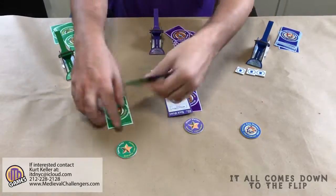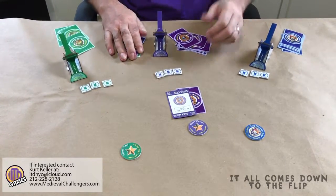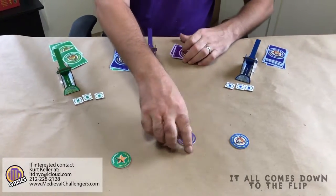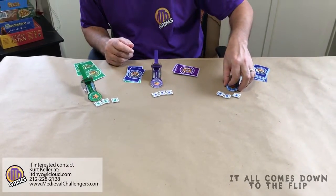The wizard gets to take these cards and puts them over here, which is now their med tent. They take the two winning cards and put them back into their vanguard — their hand — to play again. Everybody loads their army coin and gets ready for another round of Medieval Challengers.